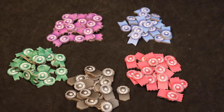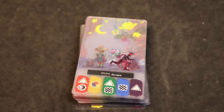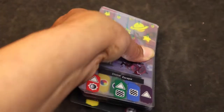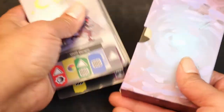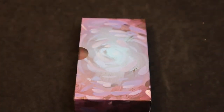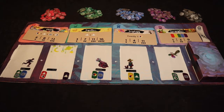Next, take the five sets of ribbons and place them next to their matching colored ribbon icons on the canvas mat. Then take the stack of 60 art cards, give them a good shuffle, place them inside the box, and put the box in its designated space to the right of the canvas mat. Draw out five art cards to complete the display.